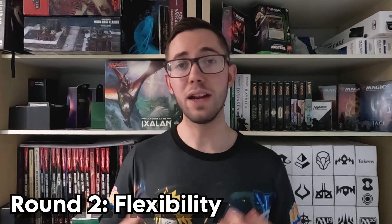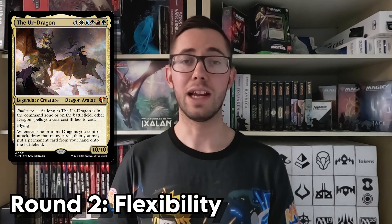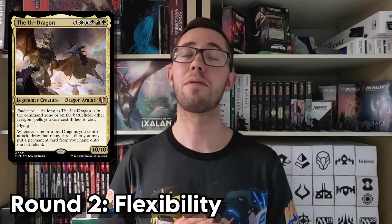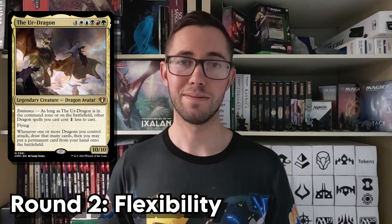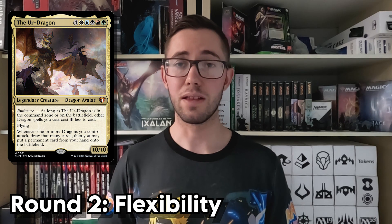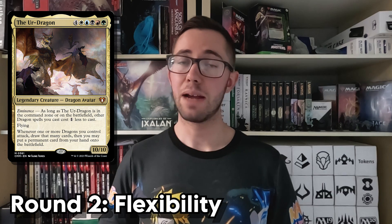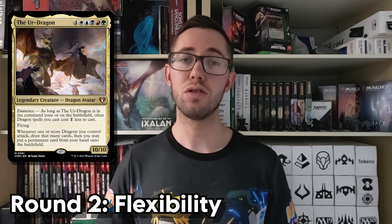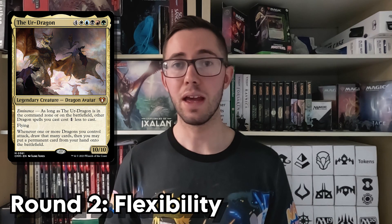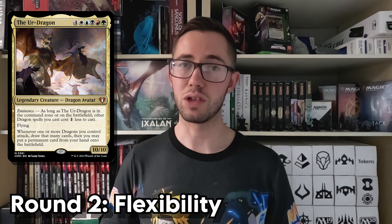In fourth place, we have a card that may just shock you, and that is the Ur-Dragon. Lowering the cost of each of your dragons from the command zone is an absolutely incredible ability, and I have no issue with this at all. It's the Ur-Dragon's second ability that troubles me when it comes to flexibility. Drawing cards and then being able to cheat them into play for free is really powerful, but only as powerful as the cards you draw or have in your hand already, and I'm looking for consistency, not something that relies on random chance.